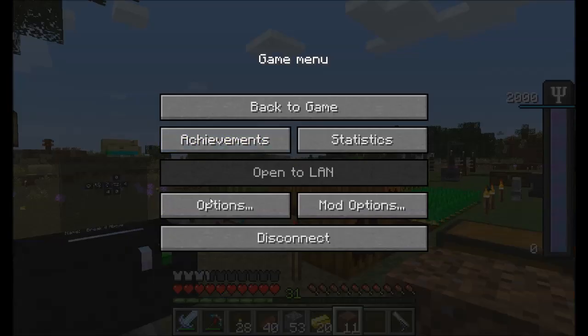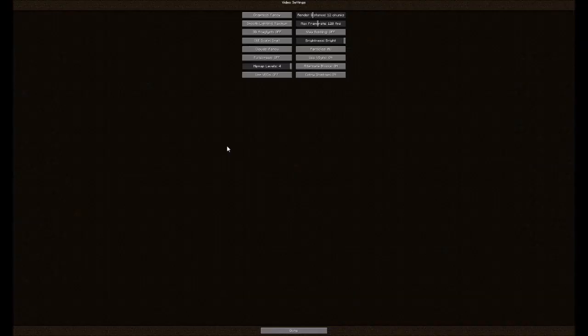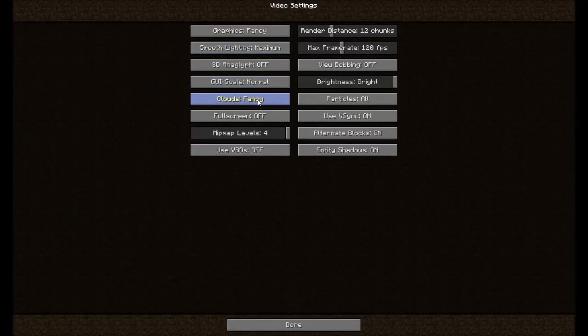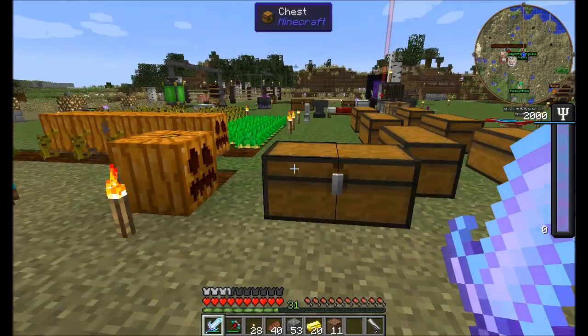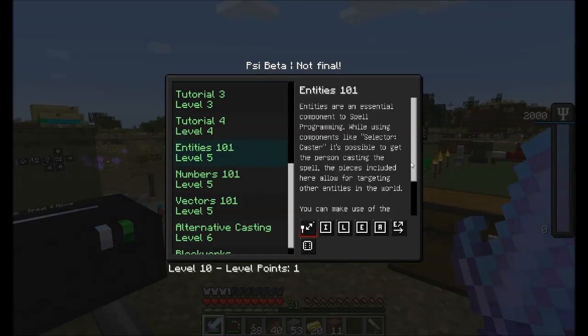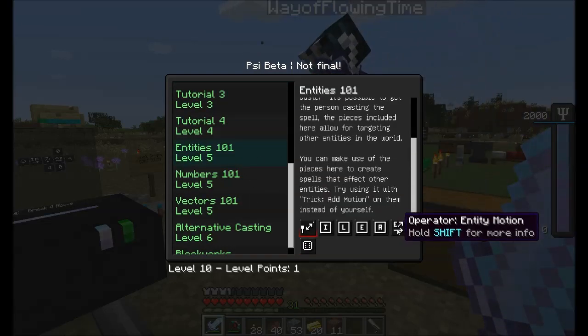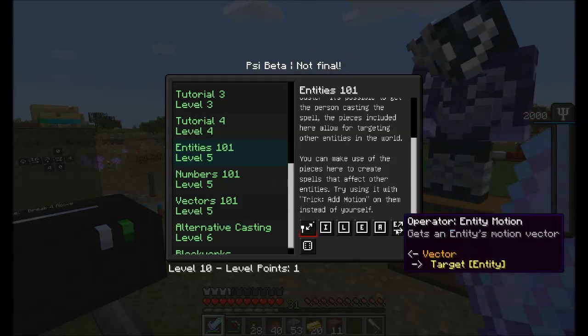I need to adjust my GUI scale because it doesn't like GUI scale auto. Wade, have you played with Psi yet much? You should — you're missing out. Yeah, hopefully you can explain vectors better than I can. I probably understand it. There's vector math.